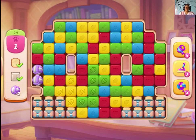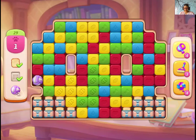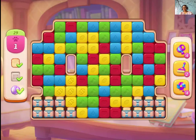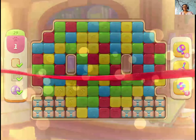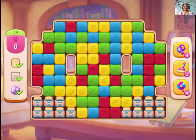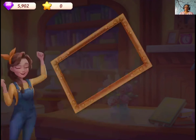I think I'm going to use a booster, guys, because I've been trying this one for a very long time. I think they have designed this level in a way you have to use something. So yeah, that was level 29 of My Story Mansion Maker.